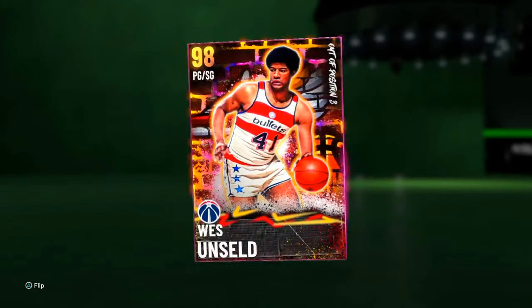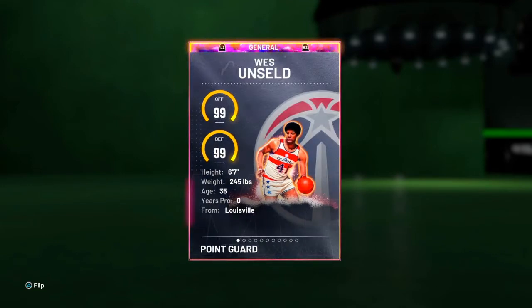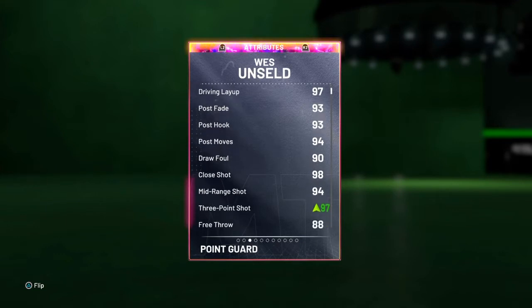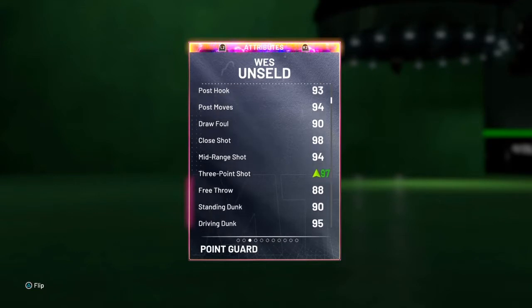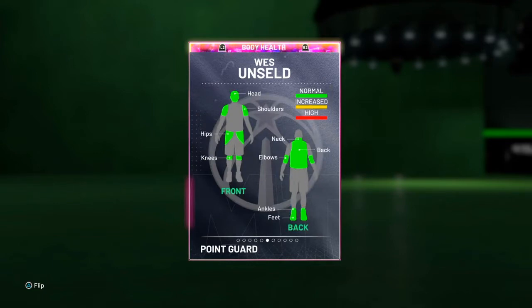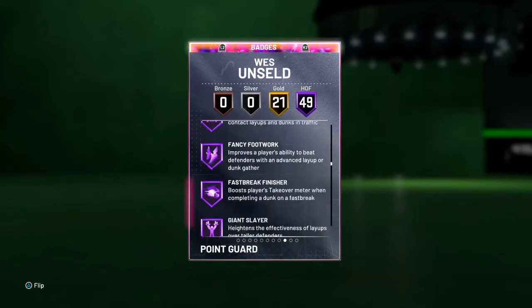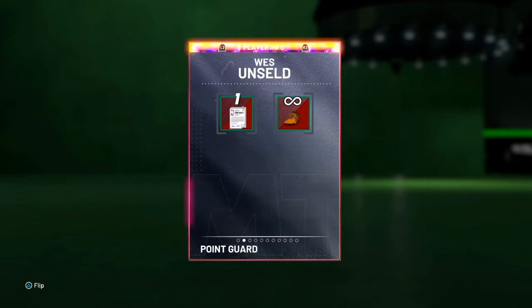Card number one is Weston. He's basically a center that moves like a guard. This card is around 40k — not that cheap, but for the skill set and his attributes I would buy it. I'd save up and put a shoe on this card to help with his three-point shooting. He really doesn't need it but just for extra. Here are his stats without my coach's boost — he has 49 Hall of Fame badges and 21 Gold. Pretty much any badge you need. He's a 6'7 point guard slash shooting guard, basically a center that plays point guard.